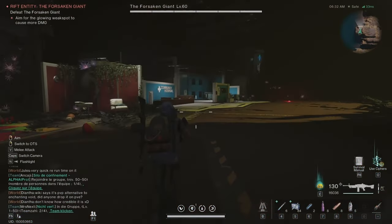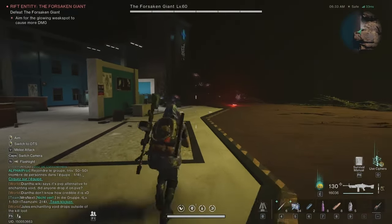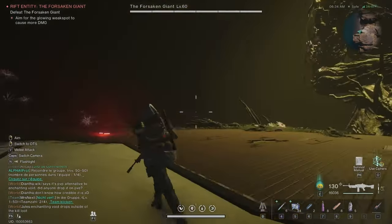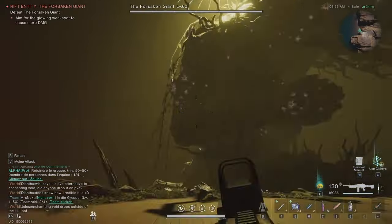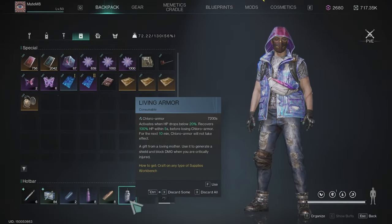With this boss, he won't start doing anything until you shoot him. You want to start from the left side because he will begin slamming the ground from the left side. The weak spots are his hands, head, and belly.